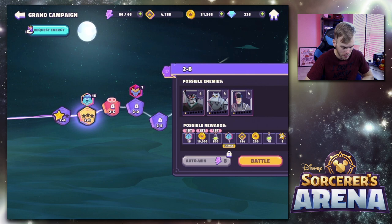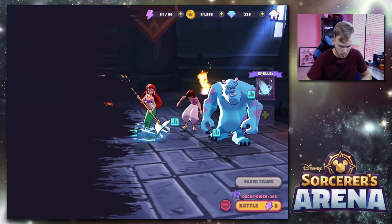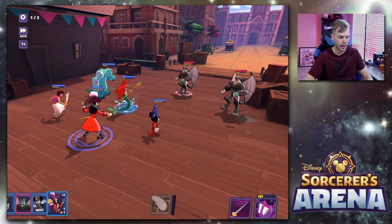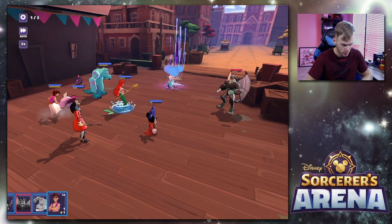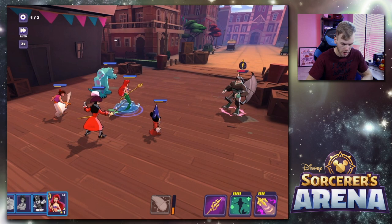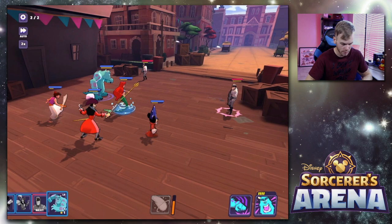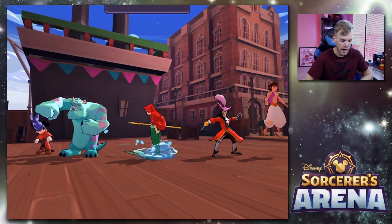We'll hop back into the campaign and do round two. We have Syndrome Security, another Robot Dog, and the Steel Clan. I'll speed the battle up so it doesn't take as long. Since it has auto now, you can clearly farm through if you want to try to get a bunch of different things. Captain Hook is confused — I haven't had that happen before. It doesn't do a whole lot when you're taunting and you're the only person left.